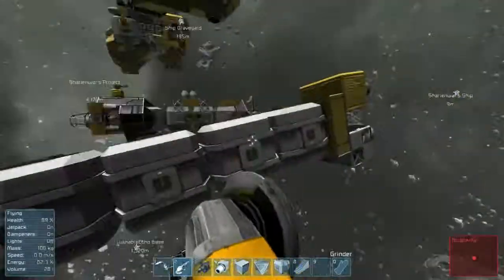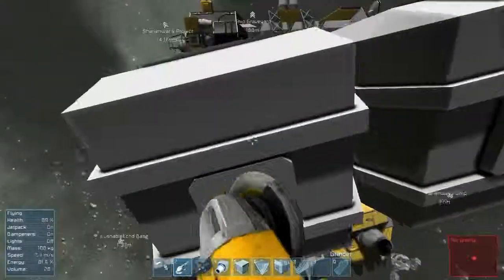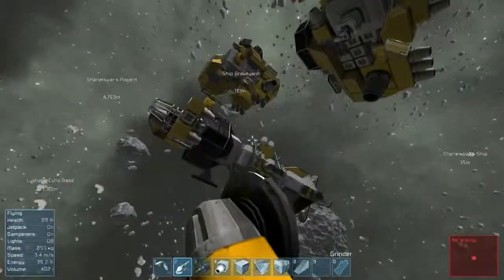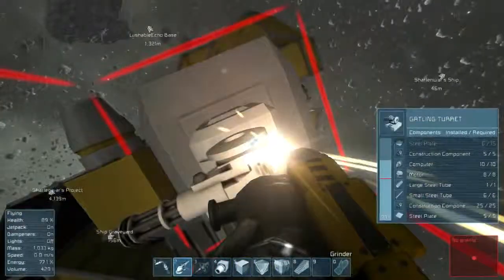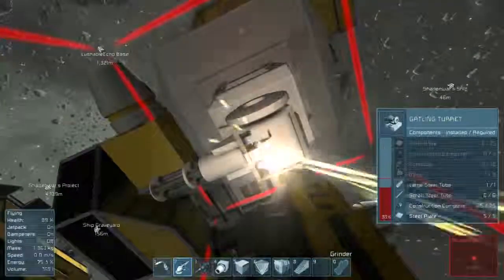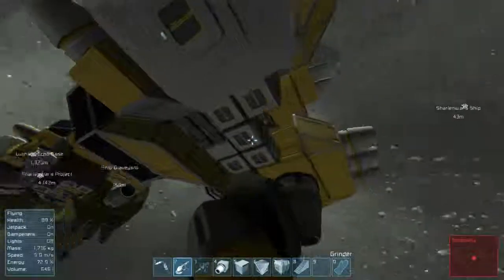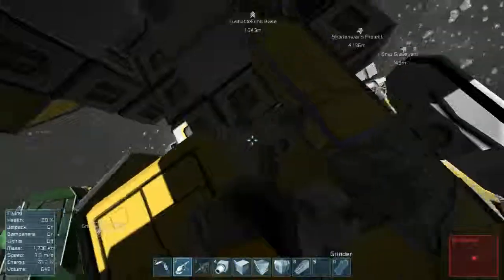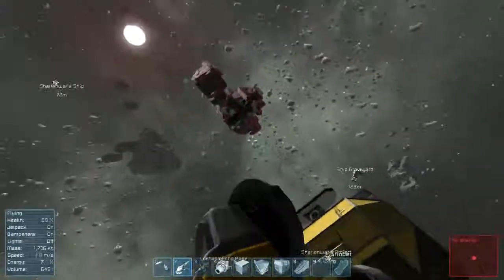I've been transferring materials from the carrier to my ship. I'm thinking of going after one of these other ships — probably the bigger one here. I want to see what's on it; I haven't decomposed this spaceship before so it'll be fun. I have a funny suspicion these conveyor belts are holding it together, which would make it interesting to take apart. Lots of gyros and steel plates, some glass.